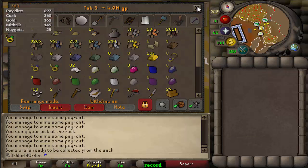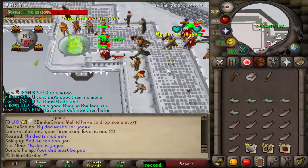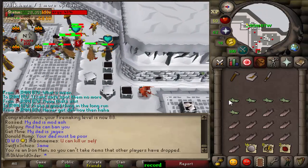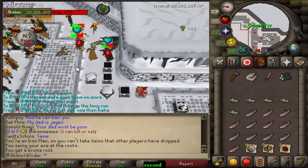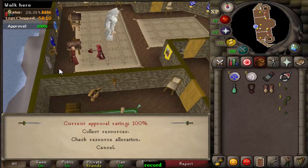We just hit 88 firemaking — bit random, but I thought might as well keep going with firemaking levels. I'm like 81 HP and somehow I'm doing this with trout.